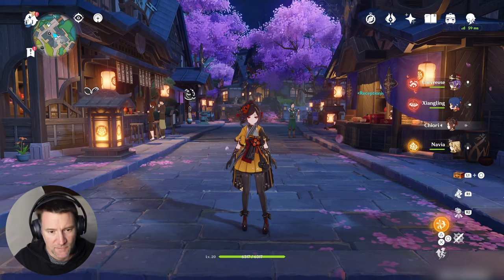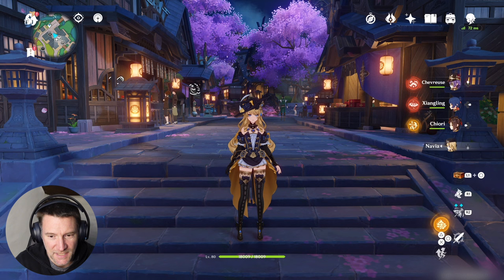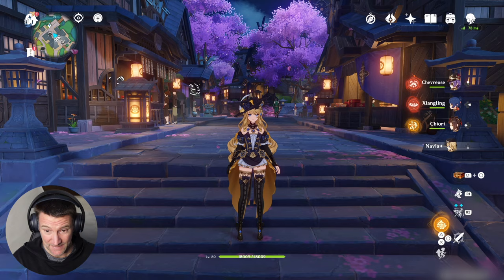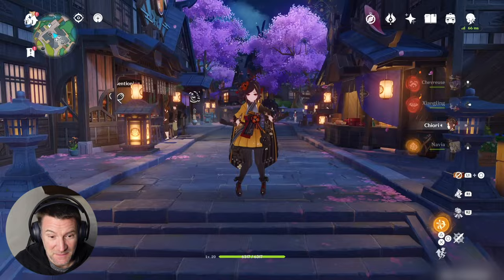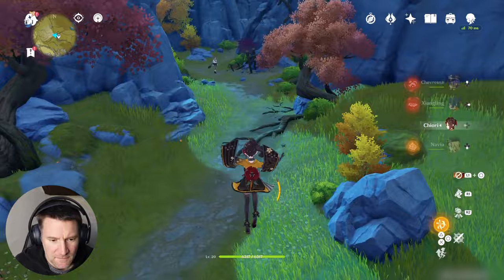Hello everybody and welcome! Today is unexpected — I did not think I was going to be getting Chiori, but this is my free-to-play account and I use Navia an awful lot on it. Although I was saving up for Neuvillette, which probably would have been a better idea, I threw 40-50 wishes in and got Chiori, which is interesting as you'll find out when we go through her kit and talents.